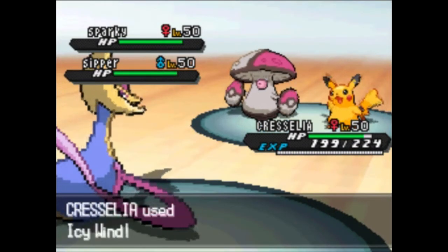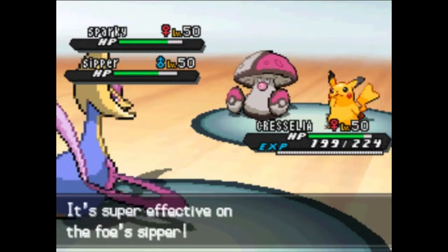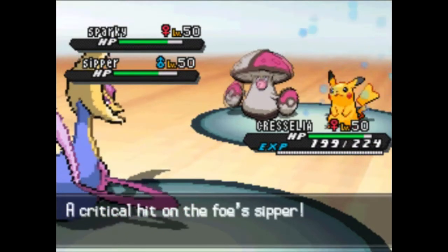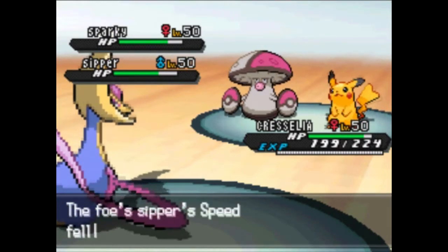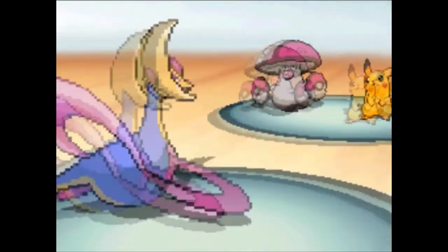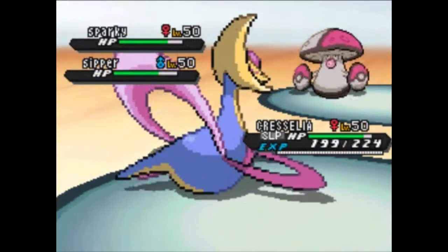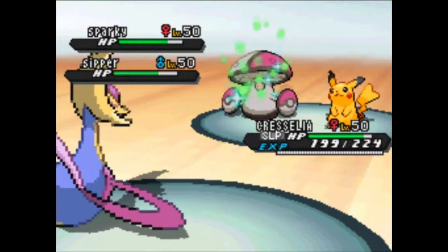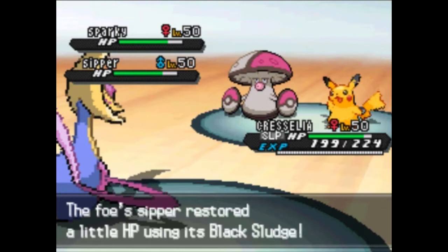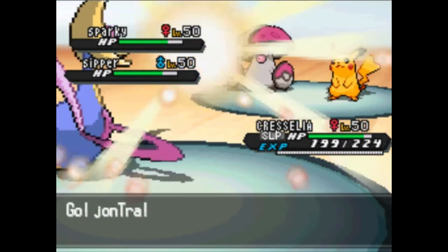Whereas minus one Sandslash's Stone Edge couldn't even do half. So I'm going to go for Icy Wind just to slow down Pikachu. Pikachu is pretty quick, and I was assuming he had a Light Ball — not completely sure what he was running, so I just wanted to make sure. Unfortunately that means Cresselia is going to have to fall asleep here too. I guess I could have gone for Protect just to stop Cresselia from falling asleep. But as long as he's slower, it's okay, because I can bring in Porygon-Z and either take out the Amoonguss or take out Pikachu — he can pick his poison. Of course he might carry Protect on one or both.